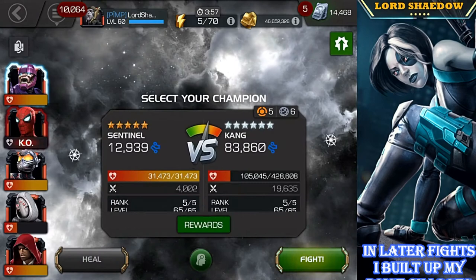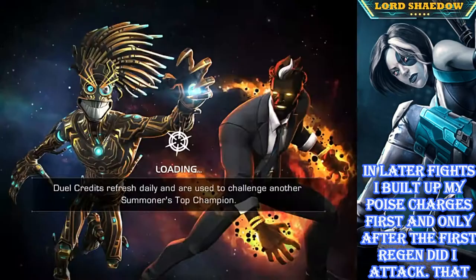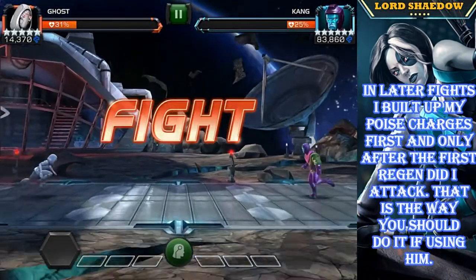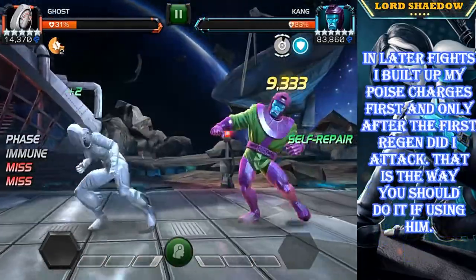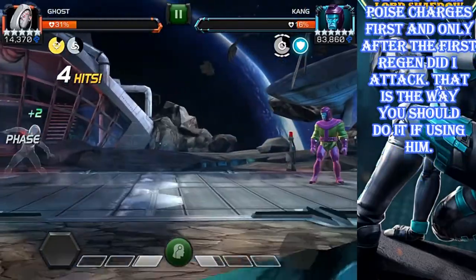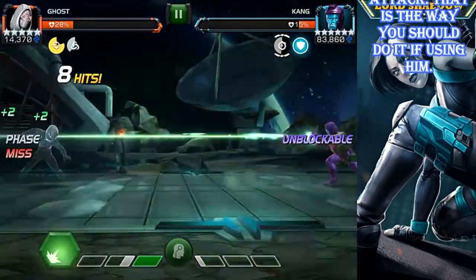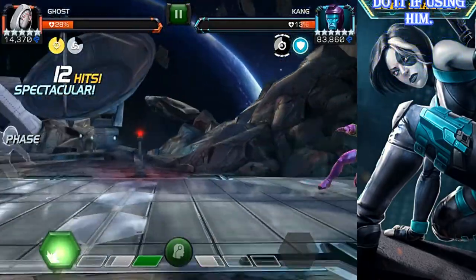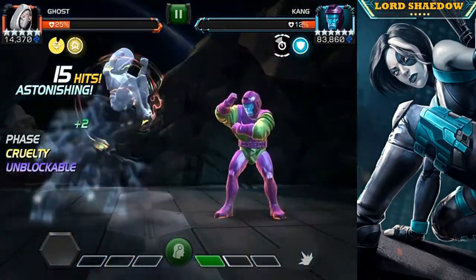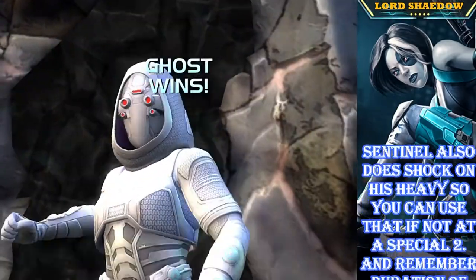I pushed him to a special two again, but with an eye on the timer Stark Spidey did good. I didn't get a one-shot with Stark Spidey here, but during exploration I have gotten one-shots with him. Now going in with Ghost — she can't shock him as far as I know — but she does so much damage I figured with that little bit of health left she should take him out before the timer. If not, I could pause, quit, and Sentinel was still waiting — Sentinel handles this fight beautifully, just fire off your special two in time. But down goes Kang.